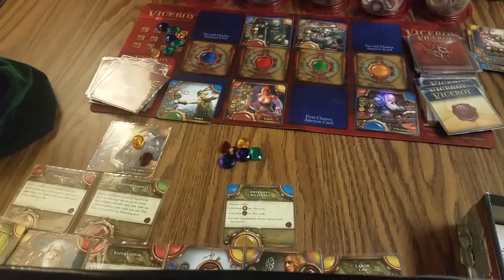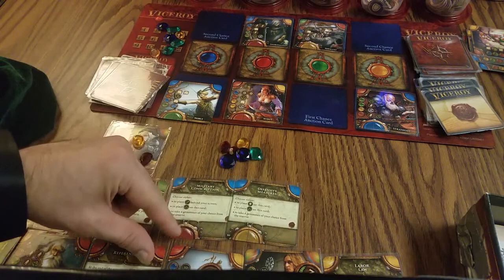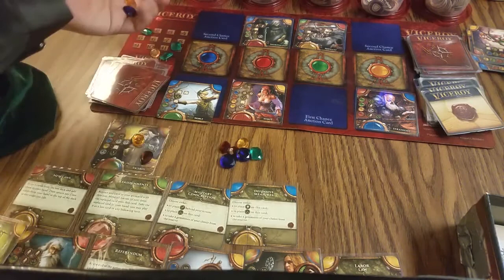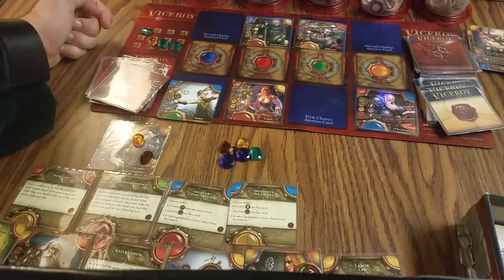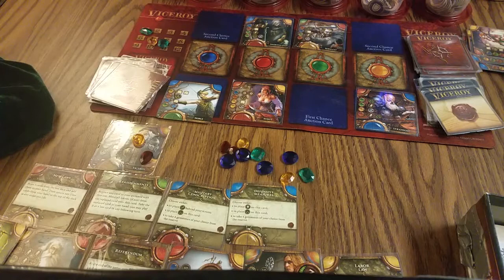During building phase I'm going to play Military Conscriptions, one of my law cards. I'll place it here and use it to take four gemstones from the bank — I'll be really loaded up with gems and won't have to worry about that for a little bit. Also I think I made a mistake: there are only three red gemstones available in total, so we need to get another one. There should be four between me, the reserve, and my tableau — it did seem a little light. There's the other red one.